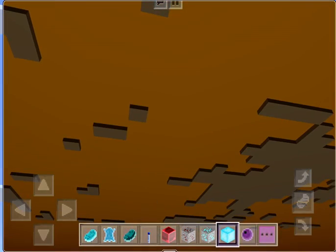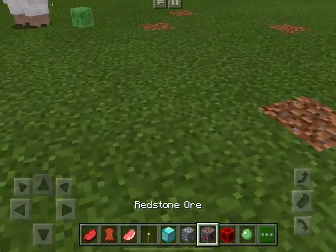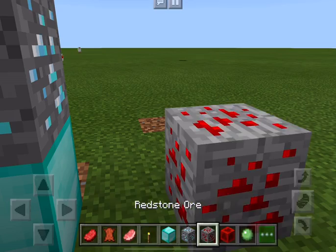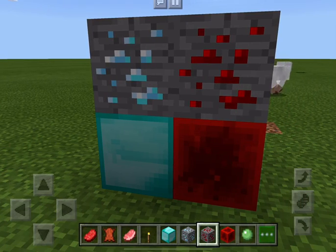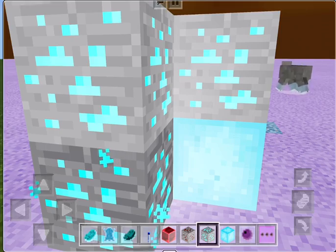But it actually is normal. Diamond and redstone — that's what they look like before, and now after — they're switched. A little bit, yeah, they're switched.